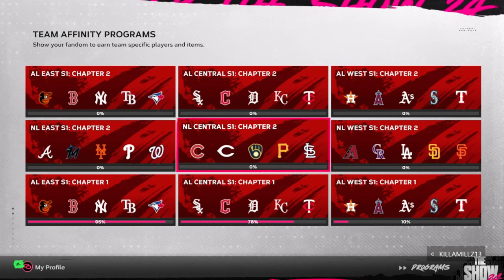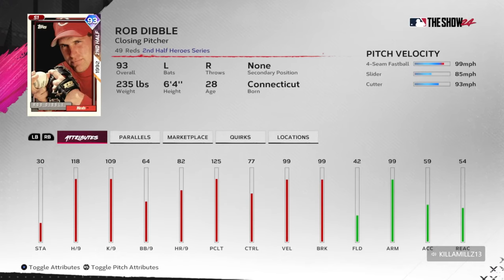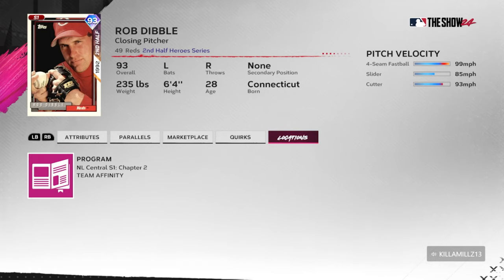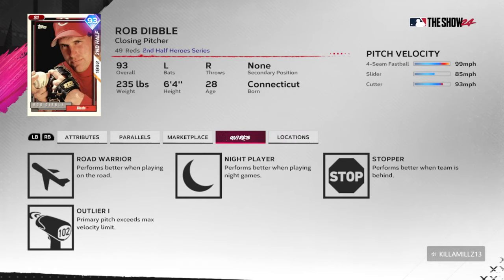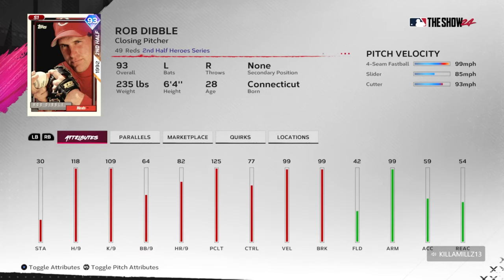Moving to the NL Central — a little bit of a homer pick, I'll be honest — but you've got to get Rob Dibble. Closers that throw over 100 are still at a premium right now. Why not get the Nasty Boy himself? Rob Dibble throws 102, he's got the four-seamer, cutter, and slider. The one thing you worry about is he doesn't have a curveball or changeup, but still being over 100 with good movement — 99 by 99 — and his 125 pitching clutch is also very important. You can bring him in for a batter or two.